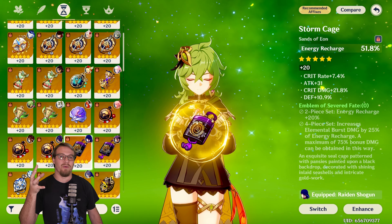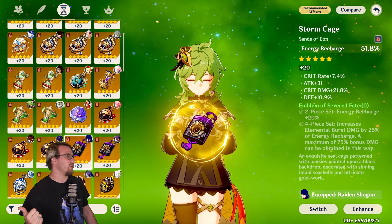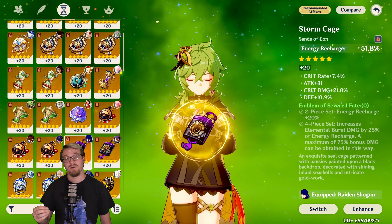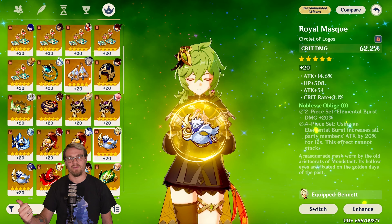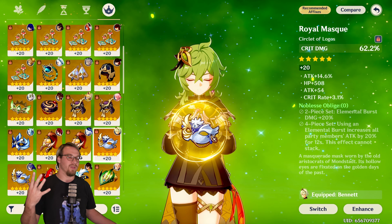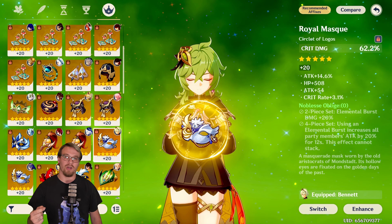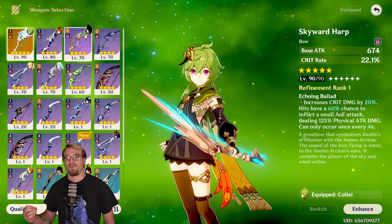Next, you have Emblem of Severed Fate — if you're mainly using her for burst support and want her burst up as much as possible for creating blooms or letting Keqing get aggravated reactions, this is a really good option. It increases her energy recharge and boosts burst damage based on ER, maximizing her burst output. Finally, Noblesse Oblige is another burst support option — it increases her burst damage and boosts your party members' attack by 20% after she uses her burst, which is great for passing attack to someone like Keqing.